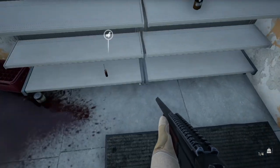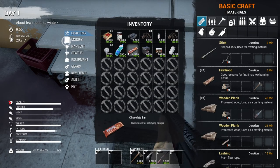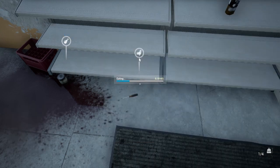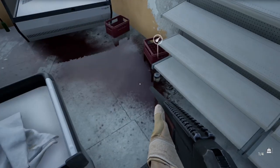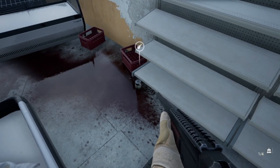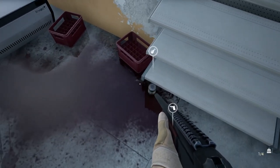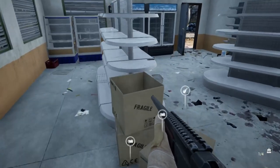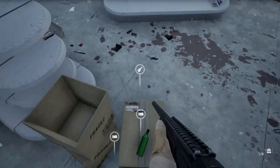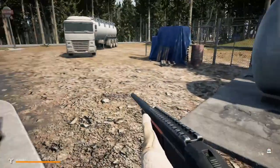We want to grab that screwdriver, so we're gonna have to drop something else — something we're not gonna use. I am hungry, let's eat this candy bar. Not real sure what we're gonna use the screwdriver for yet, but kind of good to have it. What do I keep and what do I not? I think this laser sight's not really an important thing right now until we get farther along.